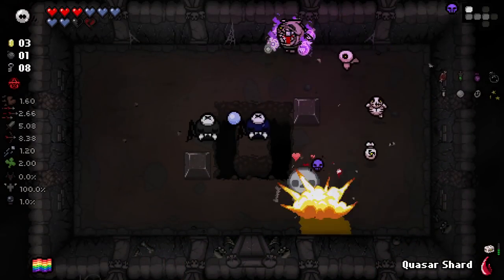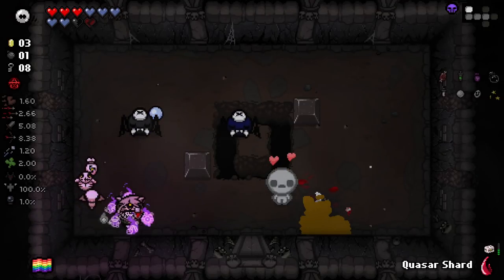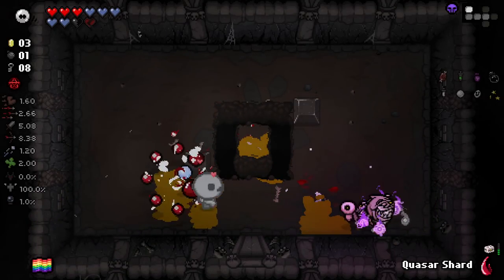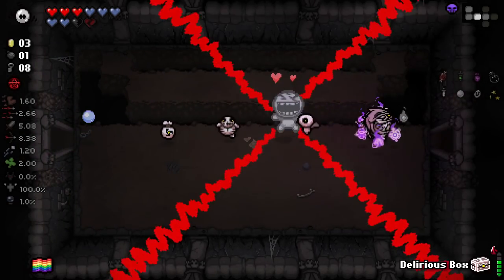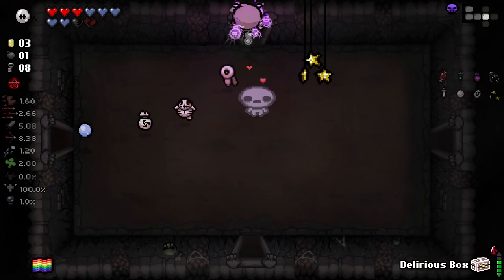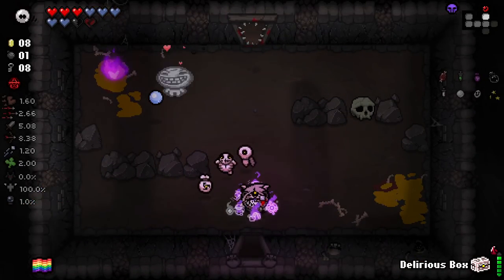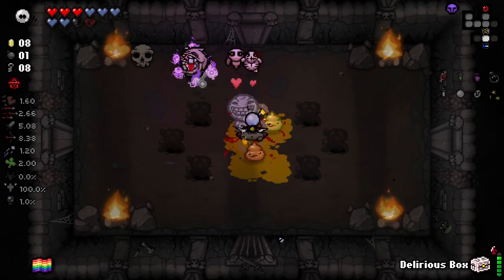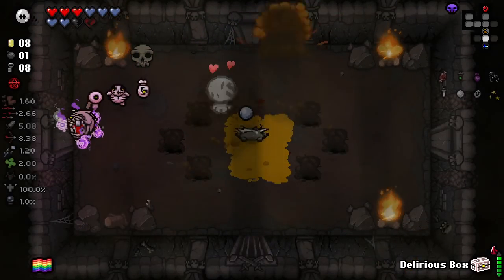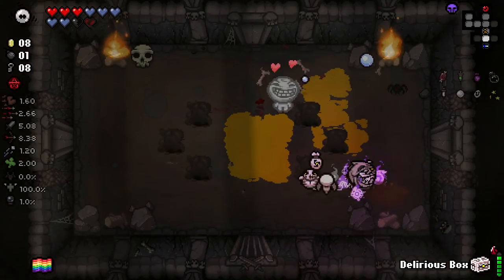The homing is very, very strong - I'm not touching my arrow keys in the slightest here. It was just following those enemies very closely and doing quite a lot of damage. We've also got our Delirious Box here, which I'm intrigued to see how this works. I wonder if it's going to double our familiars permanently or give us an extra familiar when it switches - I doubt it would double our familiars permanently, that'd be crazy.